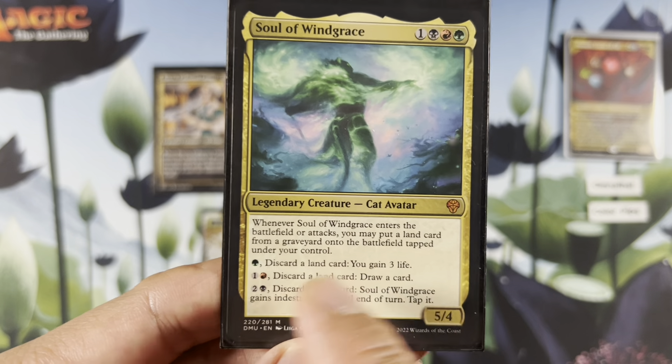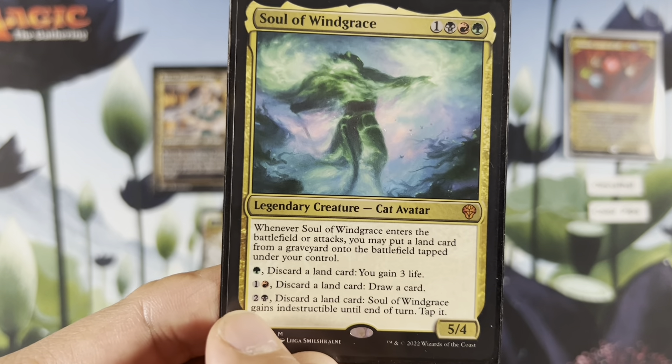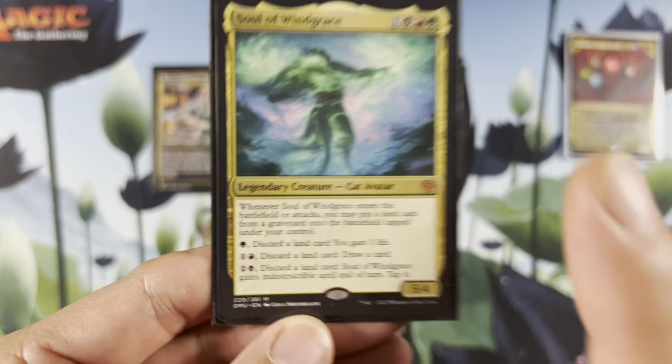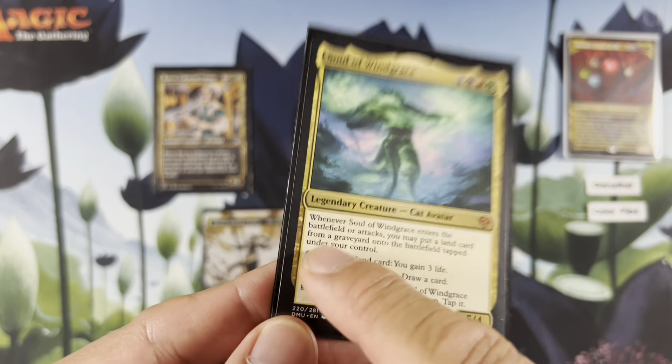Then you get discard a land, gain 3 life, discard a land, draw a card. Discard a land, Soul of Windgrace gains indestructible and a turn, tap it — like a pseudo-regenerate.